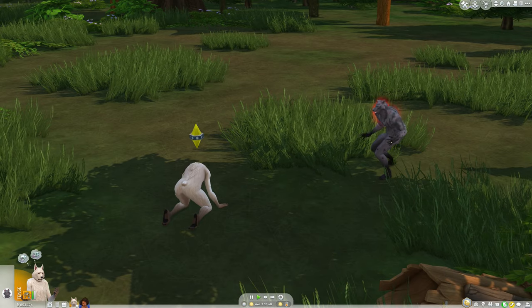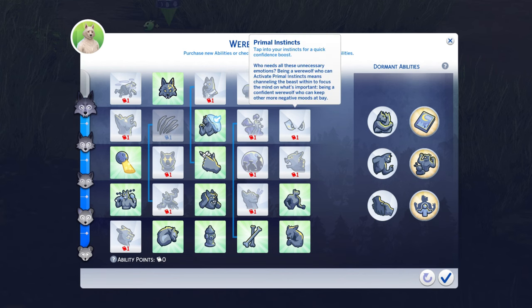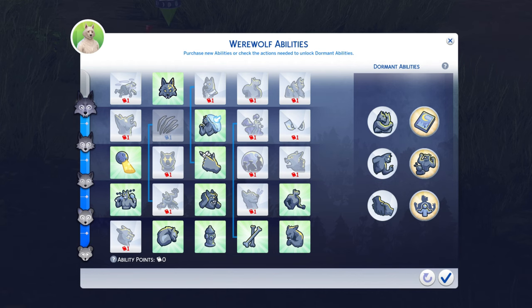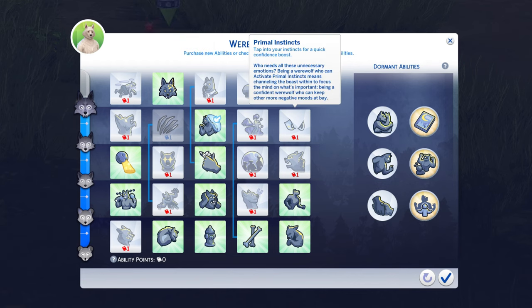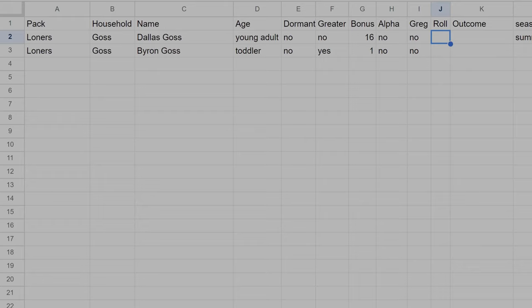Despite the fact that he is an Apex and an Alpha Wolf, I did not get the Primal Instinct ability yet. I have to get that first in order to do the confidence buff. This Alpha Wolf perk is supposed to win most fights against other werewolves, but a lot of these people also have that, and Greg has it as well, so it kind of balances out. So we're just going to roll for Dallas since he lost to Greg — he got an 81 and survived anyway. It's not that hard to survive a death roll, and I think it's a little harsh to make losses to Greg an automatic death.